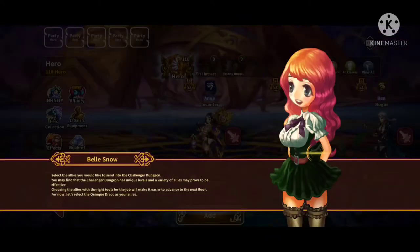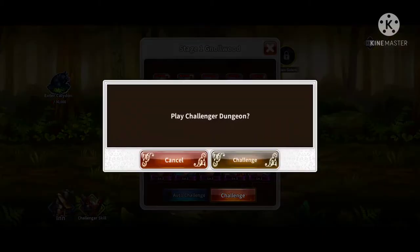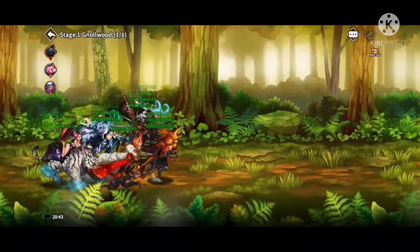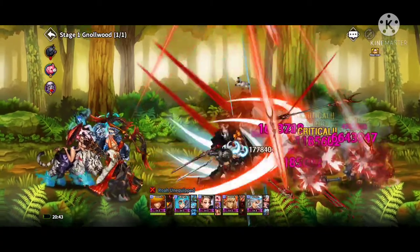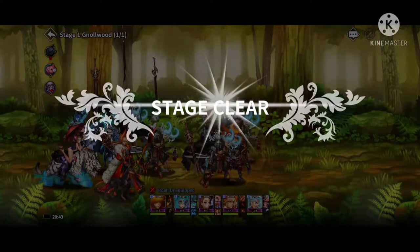Start the game up, log in with the guest account, and create a random name — just use random letters. With that you can begin the process. You'll start off with a tutorial battle that just autos through; you don't have to do very much. After you complete it, it takes you to the home screen.